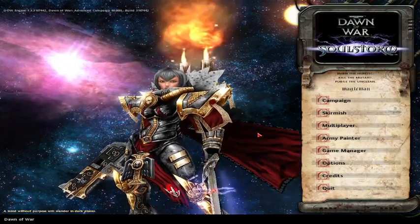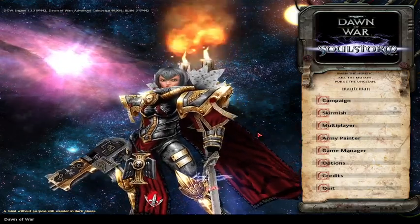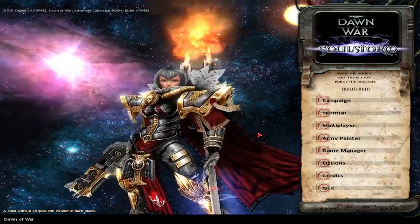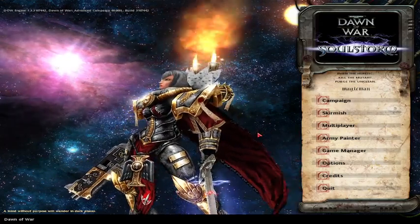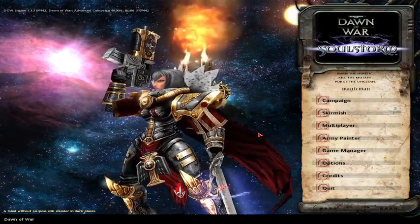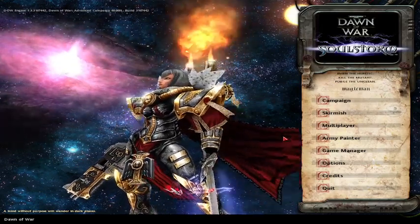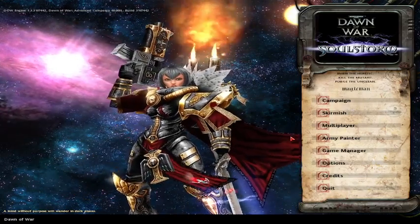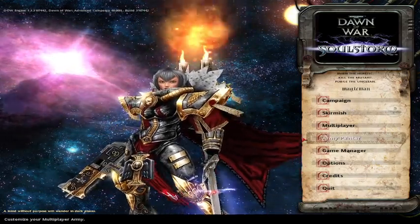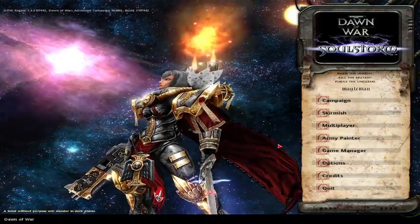I think Ultimate Apocalypse has been teasing a new faction — I believe it's Krieg, so they've been teasing adding Krieg to the game. Unification also got an update, but when I went to check it was mainly them announcing they won third place in a mod contest. There are like 10,000 mods on that website, so third place is pretty cool.